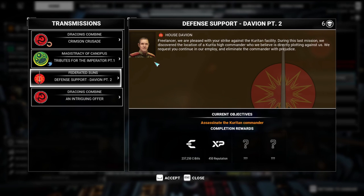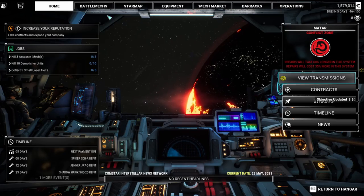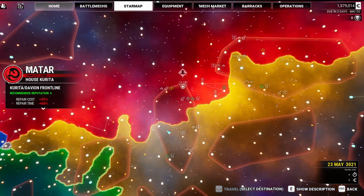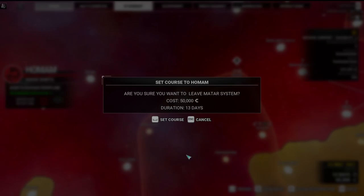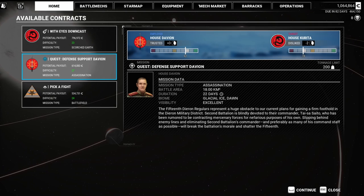Freelancer, we are pleased with your strike against the Kurita facility. During the last mission, we discovered the location of a Kurita high commander who we believe is directly plotting against us. We request that you continue in our employ and eliminate the commander with prejudice. I'll give you all the prejudice in the world, baby. To the mission: the 15th Davion regulars represent a huge obstacle to our current plans for gaining a firm foothold in the Davion military district.